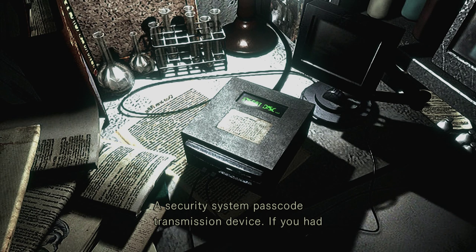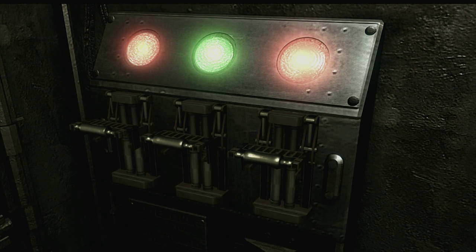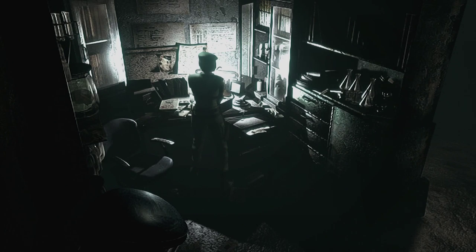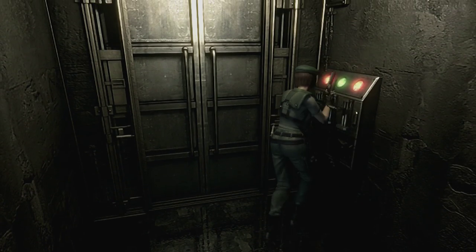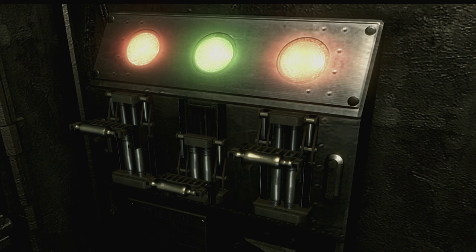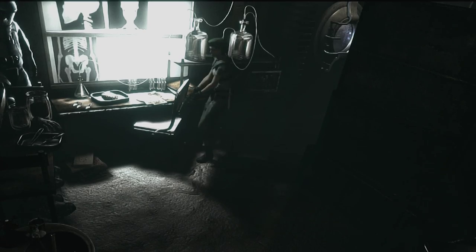A security system passcode transmission device — if you had an MO disk, you could transmit the passcode to the system. So we're going to use the first one we've got. Each disk is going to unlock a door — they're all the same really, they all unlock a different part of the door. So this is the light that's switched on. We're going to pull the middle one. I think we obviously do need to pull all three of them to unlock the doors. Okay, so this disk is not working here, so we'll have to move on.